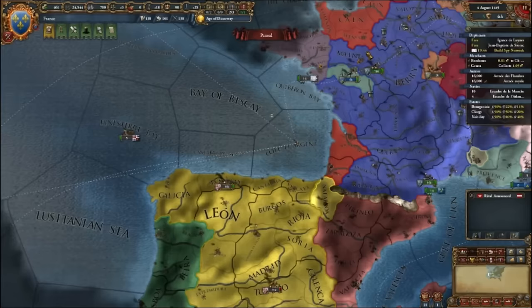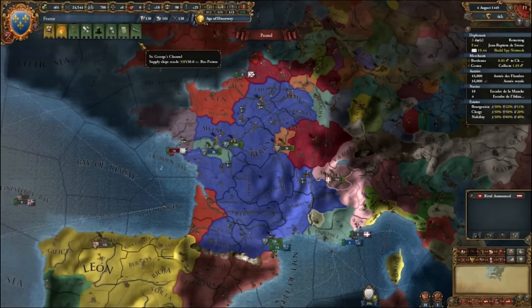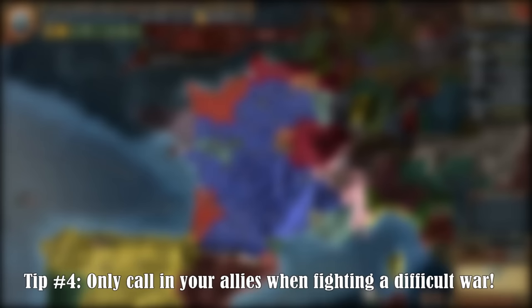It would seem logical as France to declare war on some of the small duchies in Germany. However, this can cause problems because of the Holy Roman Empire — if a country is part of the HRE, the Emperor will protect that country if it is attacked by a nation from outside. You can check members of the HRE with the HRE map mode. Sometimes your allies will not join your aggressive war because they themselves are in a war, but they can change their mind and still join afterwards. Be mindful that if an ally joins your aggressive war, they will not do so again for a number of years.